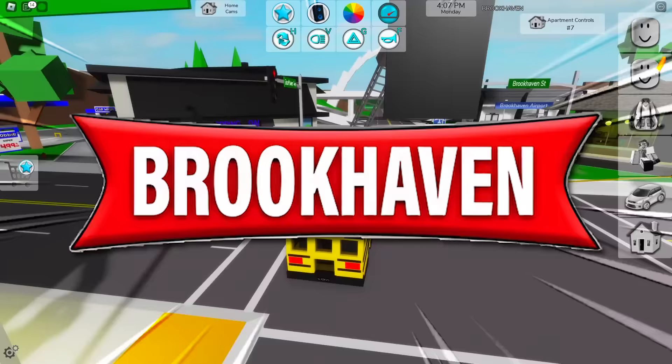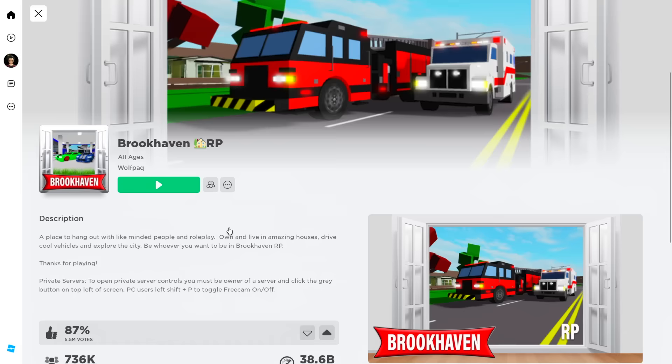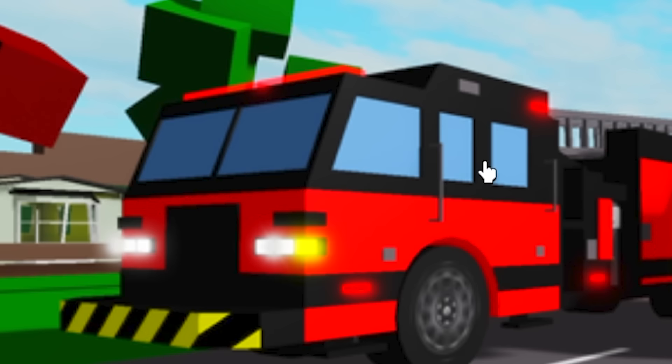Just by searching for the game, you'll already see their new thumbnail — there's two cars right in there. In its banner, there's something new: these new trucks. One of them looks like a fire truck, while the other looks like an ambulance. In the update changelog, you can see that a lot of things are written, but there's some new stuff that I don't think many have noticed.